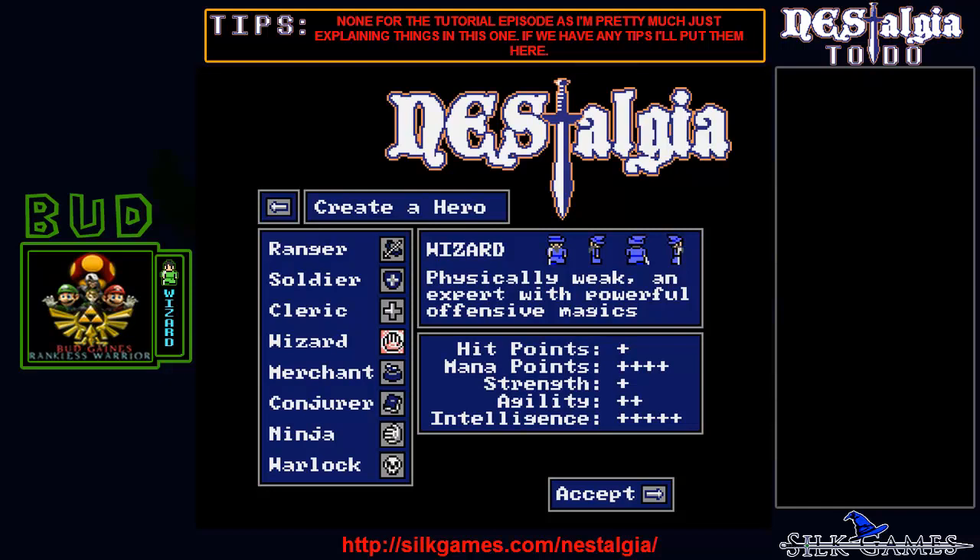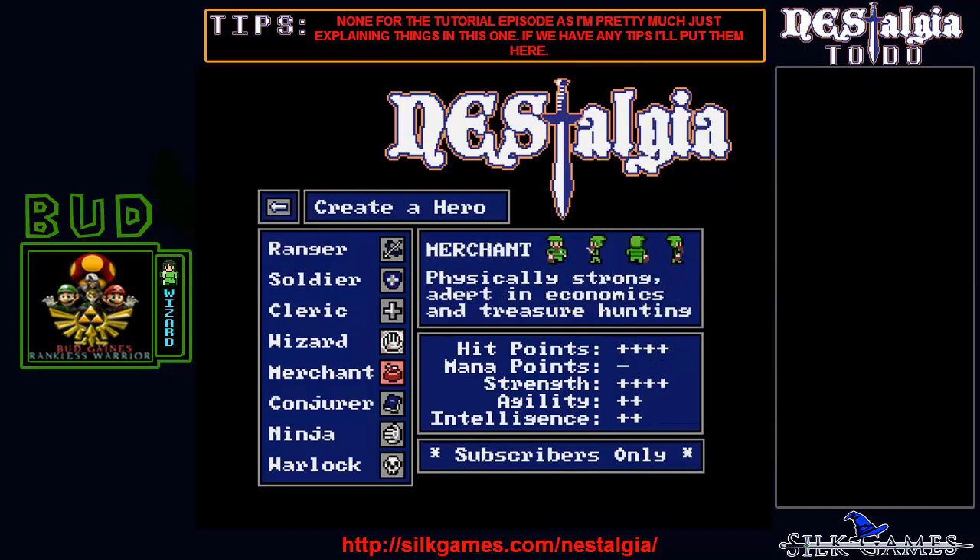I don't know which one I was going to choose, so you'll find out here in a minute. These are the other classes — Merchant is the physically strong one, kind of an overall medium class. There's a Ninja with great strength and good agility but everything else is bad. And the Warlock kills himself to hurt you. Anyway, that's enough of going through the character list.